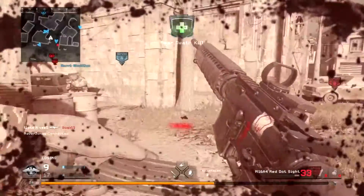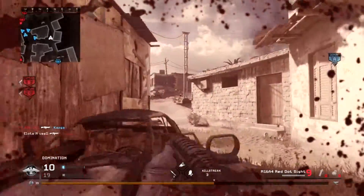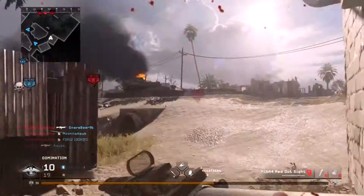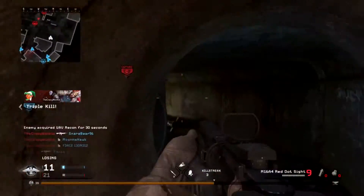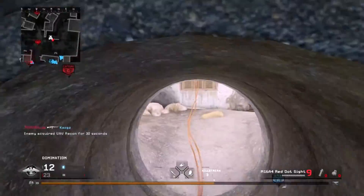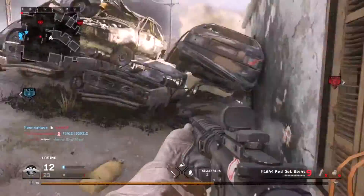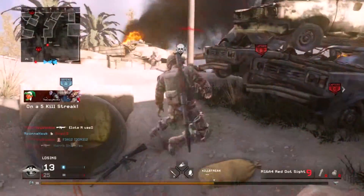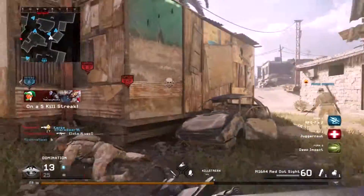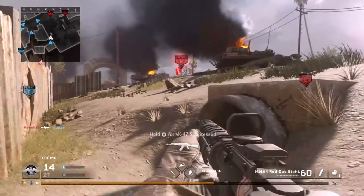Our whole team is right here and we're losing only because we don't have control of B. I want to try to get over there. Crouching — I thought there was someone right there next to us. We're mainly gonna use the M4 and M16.